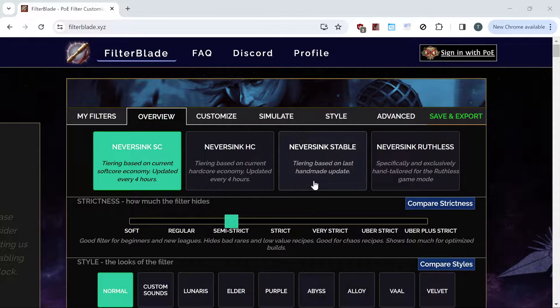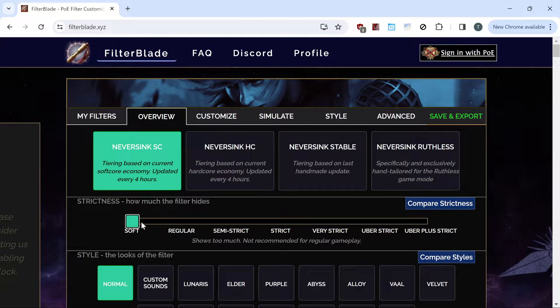By default it's going to come up with all these settings. What you want to make sure you're on is softcore, if you're playing softcore trade league. This is where the restrictions and how strict it becomes. You can play very strict and that'll restrict the drops to just better items. But when you're first starting out we're just going to do soft — maybe even regular — but we're going to try out soft.